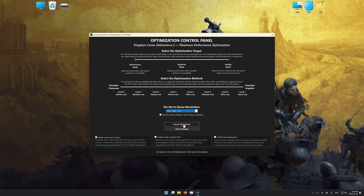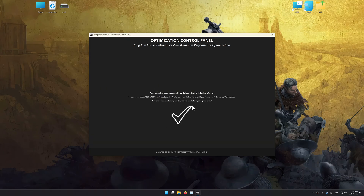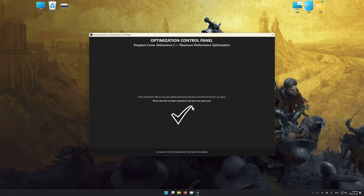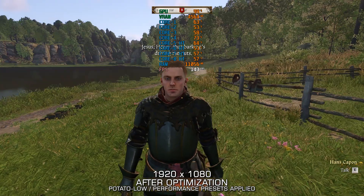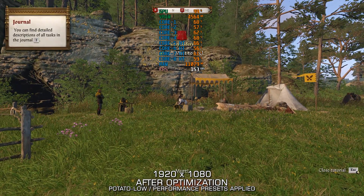To apply the optimization, press the execute optimization button and then start your game. Also, if you are unsatisfied with the optimization applied by Low Specs Experience, you can easily remove the optimization effects using the revert changes option. That will do it for this video. If this video was helpful, be sure to like it and subscribe. Until next time, happy gaming!